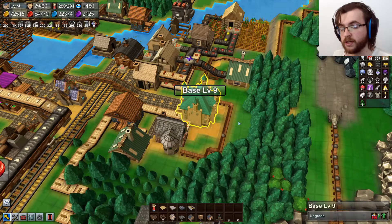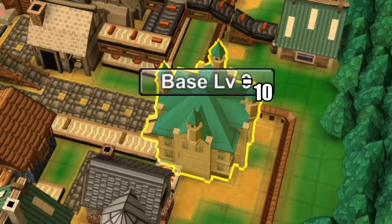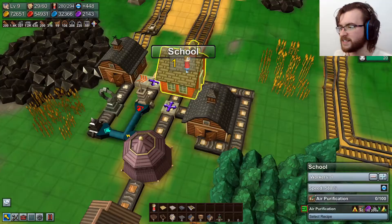Today we will be doing a mana reactor, because to upgrade my base all the way to level 10 — which is gonna be the end — we need some Omnistones, and the only way to get those is through a mana reactor, I think. Let's get the research started.